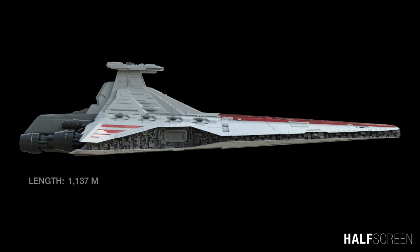A typical ship is about 1,137 meters in length, 548 meters in width, and about 268 meters in height, making it one of the largest capital ships capable of atmospheric operations, landing on planets to load and unload troops and vehicles.